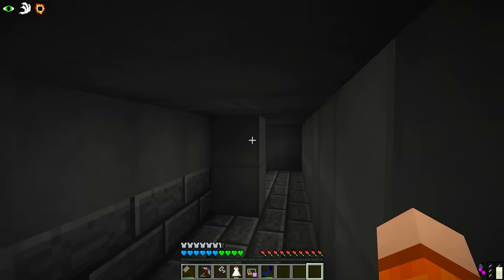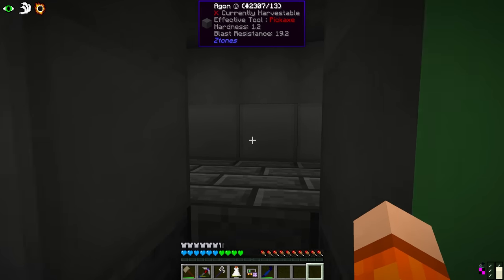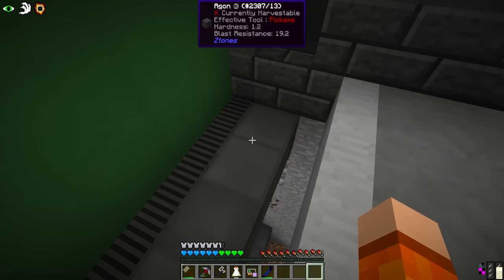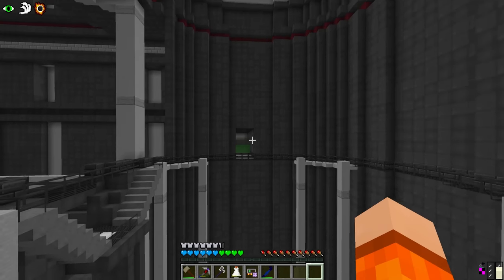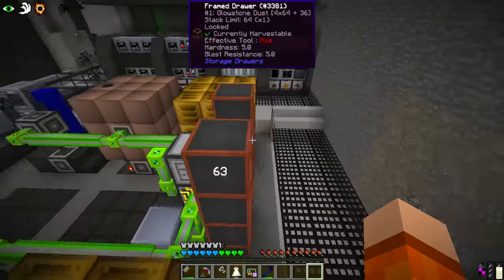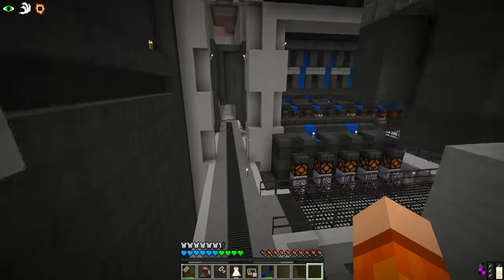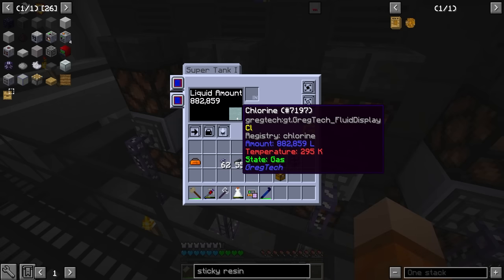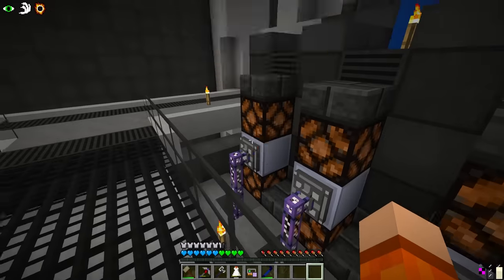I also added one of our maintenance entrances to the wiring room - just the tiny little things like this that make all the difference. The raw rubber dust is sent to the chemical reactor to make rubber, and we're also starting to get PVC because we're now getting chlorine from the electrolyzer. Chlorine was a huge problem. I can also see the compressor turn on. Let's check fluid storage - chlorine was down at like 60 buckets, we're now at 800. Look how fast that's going up - that is awesome.